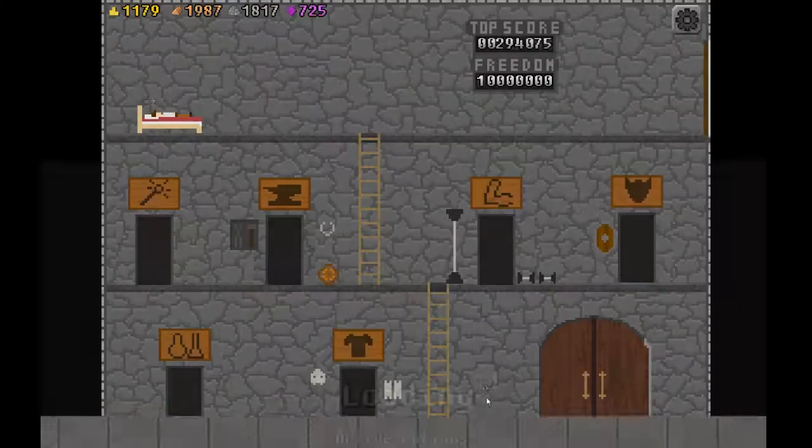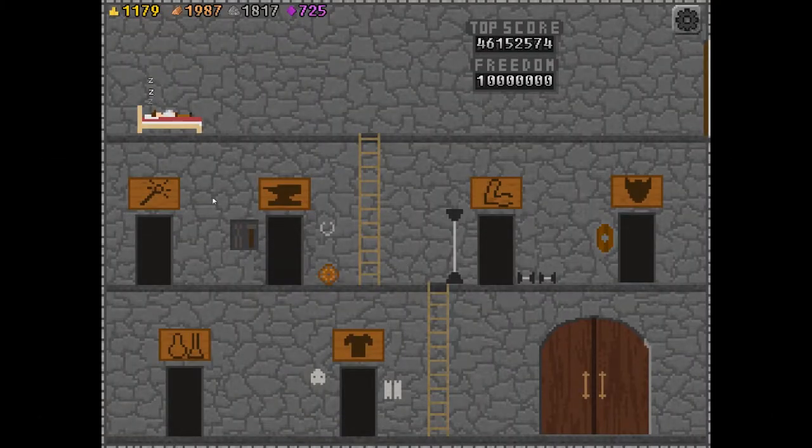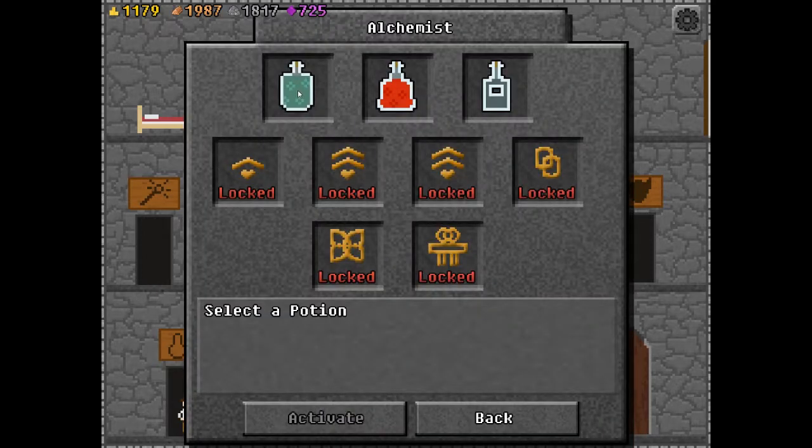I did a couple of these bonus things, so that's pretty sweet. Gonna return home and spend the gold — 1179. What do I want to upgrade? I'll just show you real quick and then we'll call it an episode, call it a day.